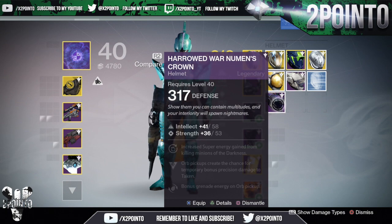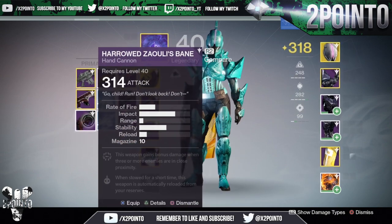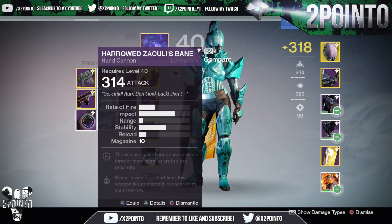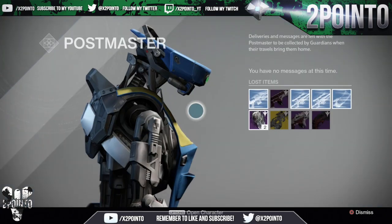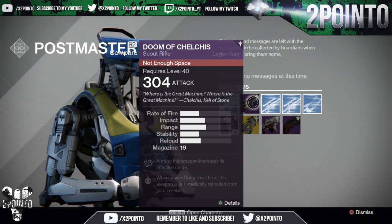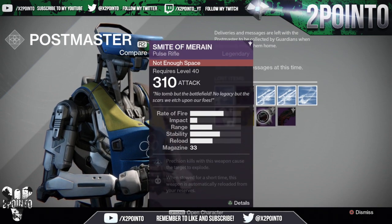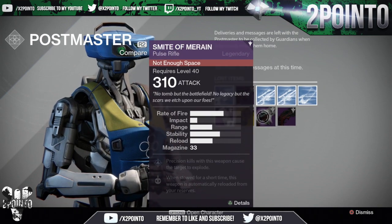The 317 helmet is actually higher than the other helmet I had on my Titan, so that's great. I also got a bunch of rare engrams and a 314 hand cannon. When I checked the postmaster I had even more rare engrams along with a 304 scout rifle with Rangefinder and a 310 pulse rifle with Firefly.